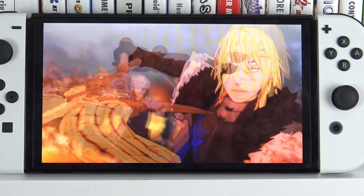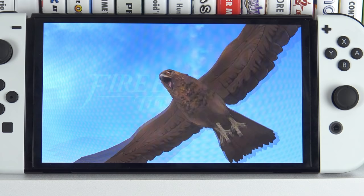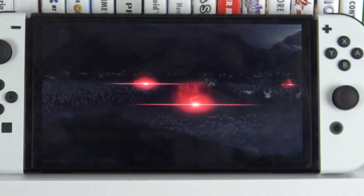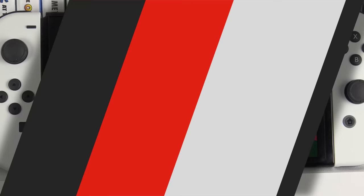Fire Emblem: Three Houses is here for one big reason — the larger screen. It may not seem like much, but it's very hard to go back to the prior Switch because it just looks small now. The screen occupies more of the bezel and it's around an inch larger, which is a pretty big deal in Fire Emblem because the text is so small. One inch may not seem like a massive difference, but you really can perceive it when reading the text, and the bold character designs really do look pretty good on the OLED.